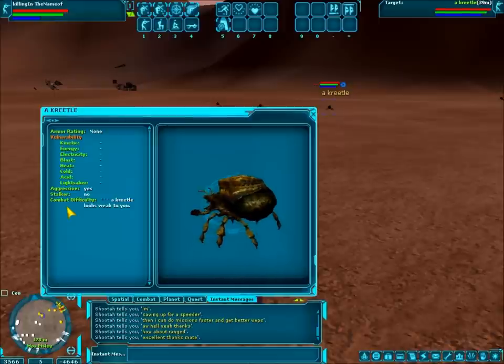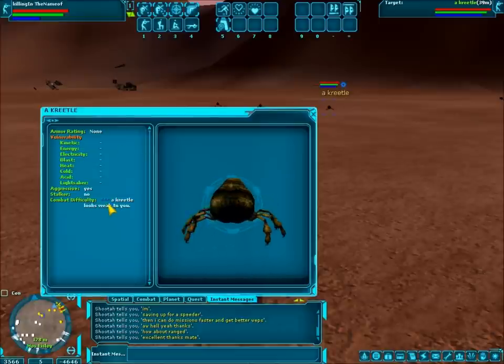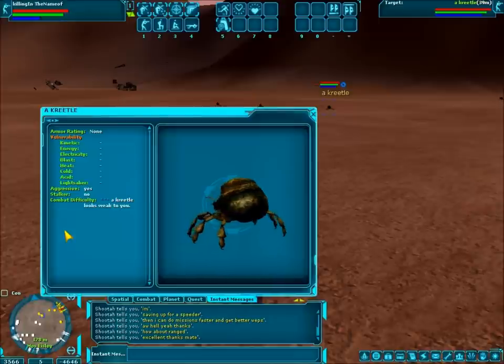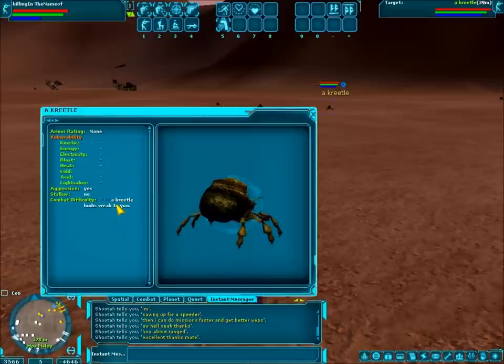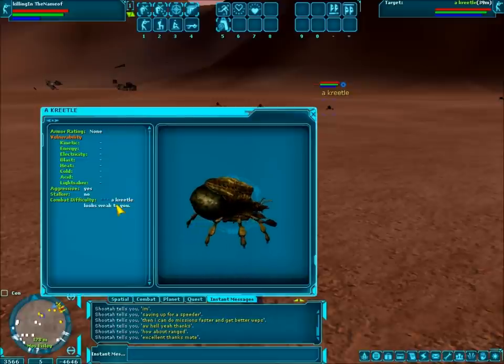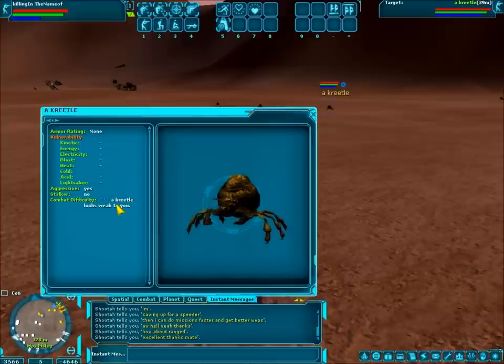And then the last one is red — not red on the map, but red here in the combat difficulty indicator. Red means instant death. It means if you attack that, you are getting three-shot into the ground and killed. Don't mess with it. So that's the system you're working with. It's a best-guess system — it doesn't want to give you so much information that you just go through the game cherry-picking. It just wants to give you a general idea.